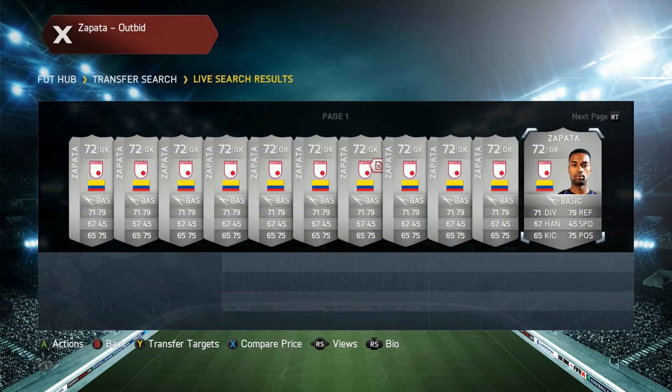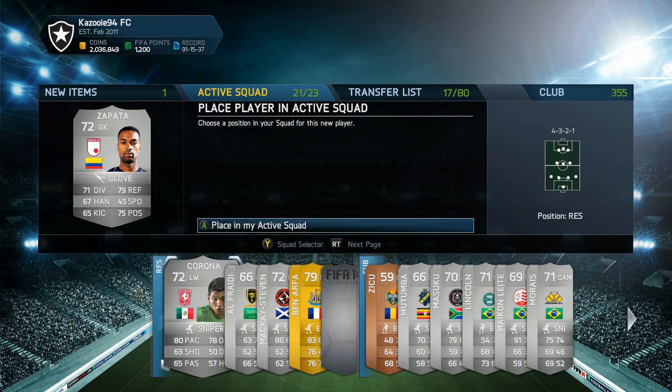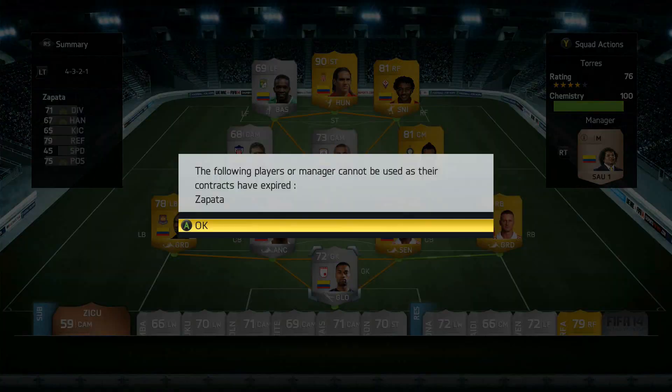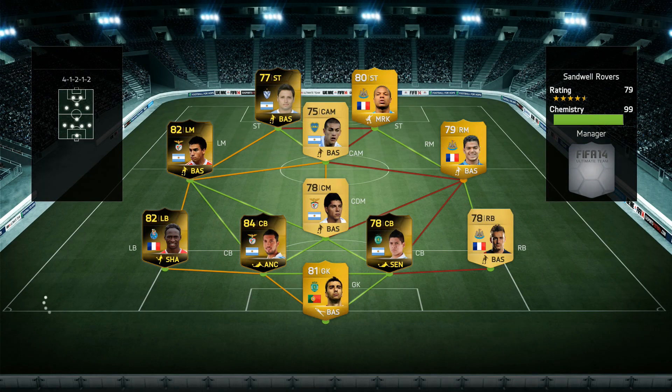Hey, what's up guys, it's Kazooie here and welcome to episode 42 of Scaling to Glory. We're going to start today's episode off by picking up a new goalkeeper. We're replacing Ospina because he's been terrible in the previous episode, so I decided to pick up this silver Colombian goalkeeper called Zapata — he's very tall, has decent stats, so we'll see what he'll be like.